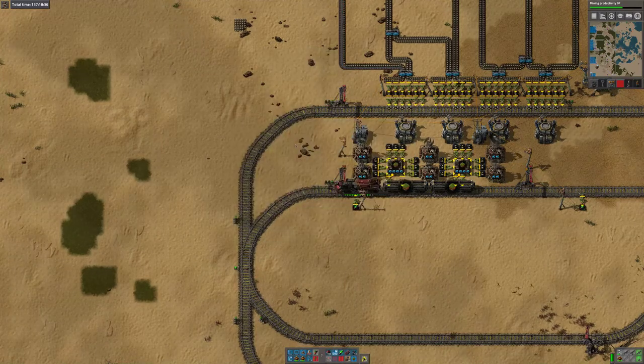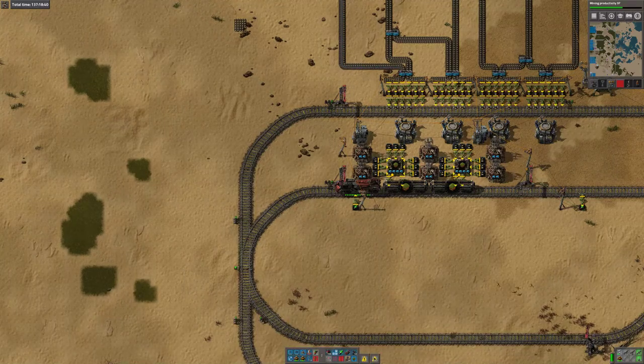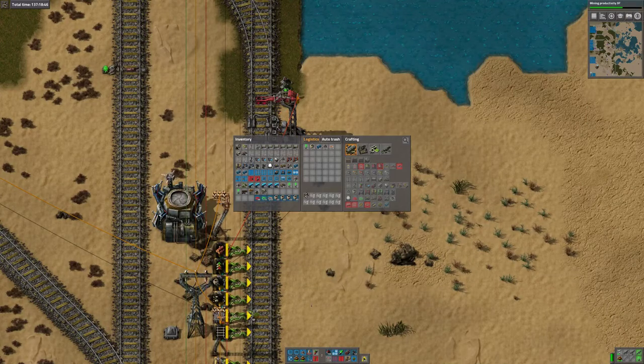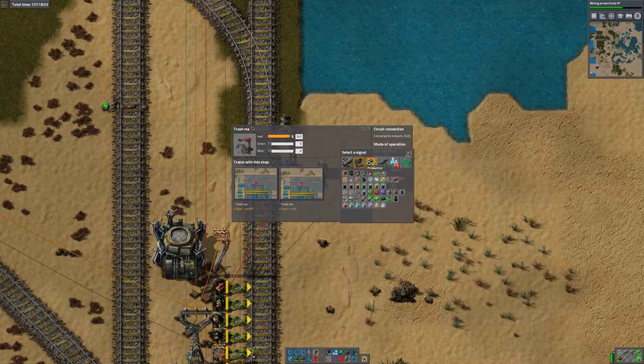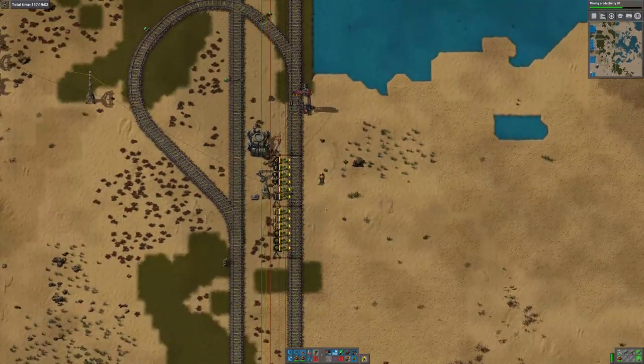I can't set it to hash landfill because there is no hash landfill currently — what a pain. So I want this wire, but I want the condition now to be active whenever anything is greater than zero, so while there's still stuff in these.